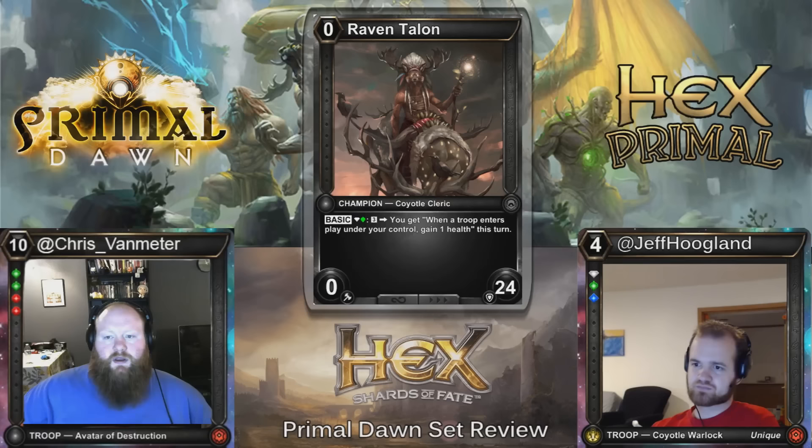Here we have Raven Talon — green-white, start at 24. You pay three charges and when a troop enters play under your control, gain one health this turn. This is very easily going to be in the Diamond Wild life gain deck for limited. If that actually ends up becoming a Constructed archetype, it might actually be playable there too — though I'd be surprised — but a lot of those cards are going to get enabled in limited by this.